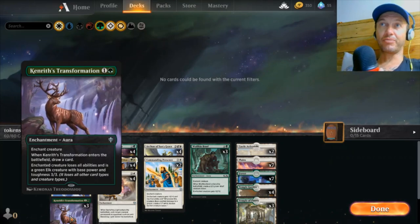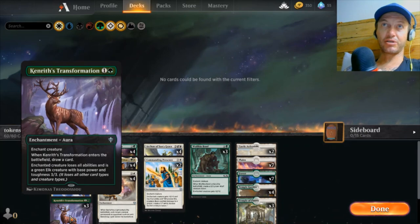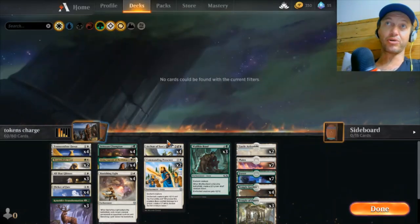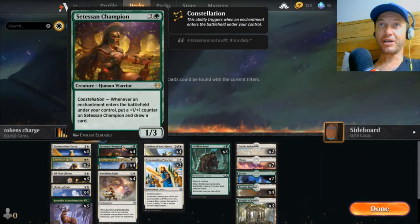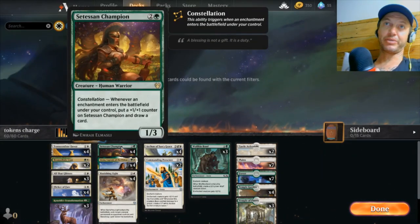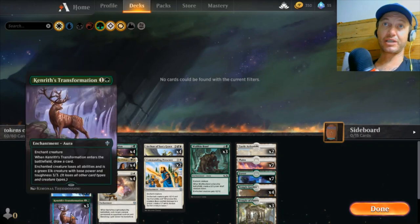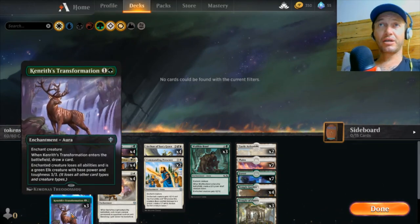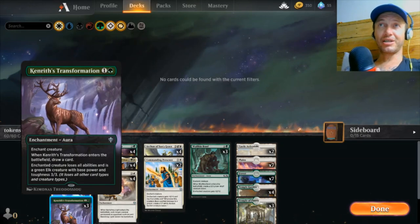We can also use Kenrith's Transformation on one of their creatures. If they put down a big Nightmare Shepherd, we can throw this on it — it's not a Nightmare Shepherd anymore, it's a 3/3 Elk, and we can handle a 3/3 rather than a 4/4 with a stupid ability. So it's a really flexible piece in the brew.